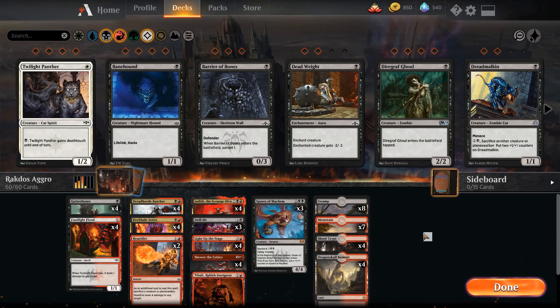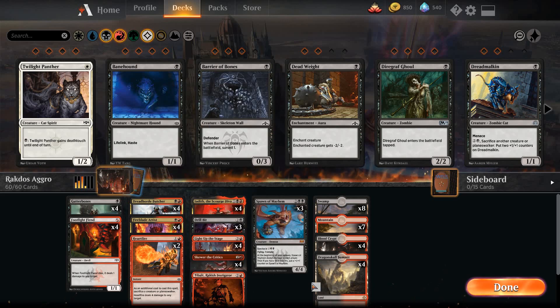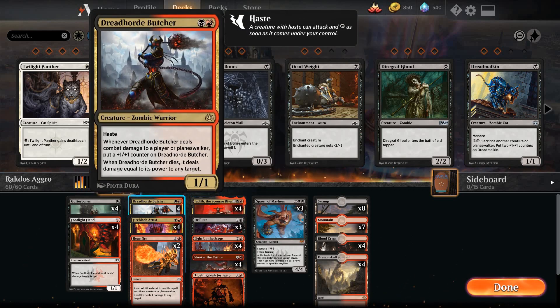Alright, Rakdos Aggro, War of the Spark Standard. We got Dreadhorde Butchers. Trying out a Tibalt just to see how good it is. This deck has been around for a while, since Judith the Scourge Diva came out. We got some pretty nice upgrades with Dreadhorde Butcher for sure.